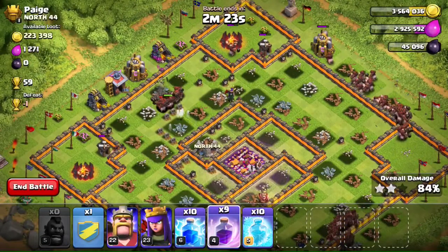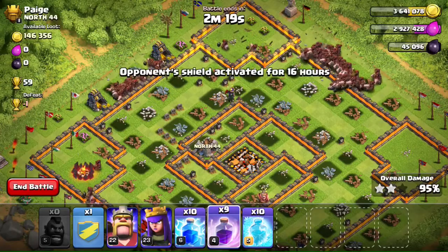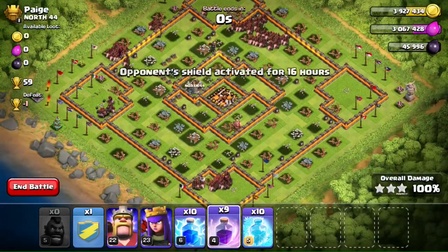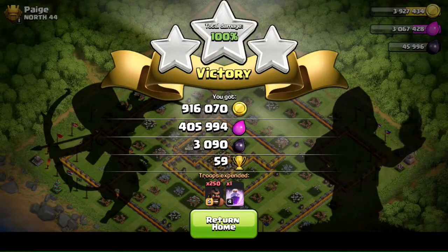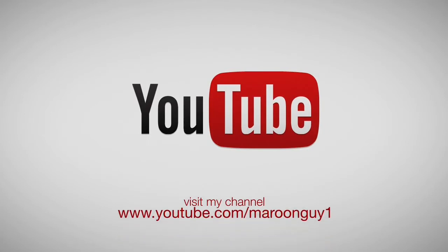Holy crap, imagine if Supercell let us use this many hog riders — it would be OP. 100% three-star! Look at that loot: 916,000 gold, 105,000 elixir, 3,000 dark elixir, and 59 cups gained. If you guys enjoyed this video, make sure you hit that like button and subscribe to my YouTube channel so you get updates when I post. Thanks for watching, peace out guys.